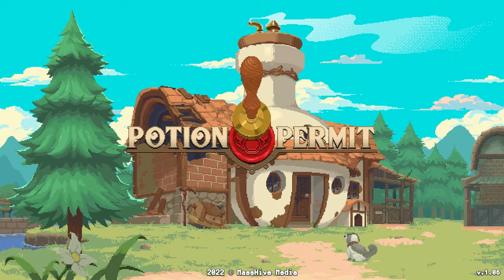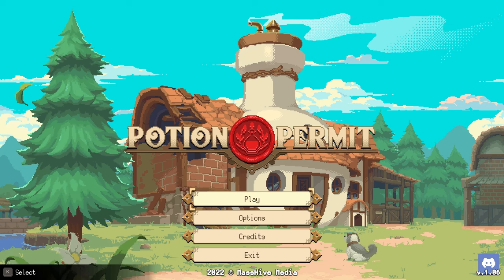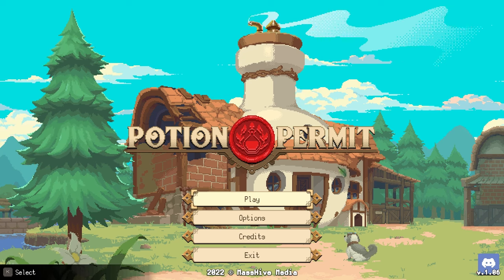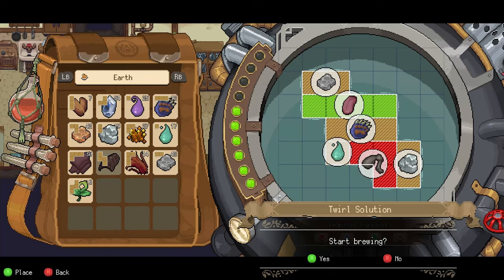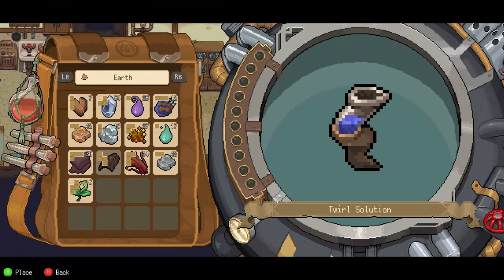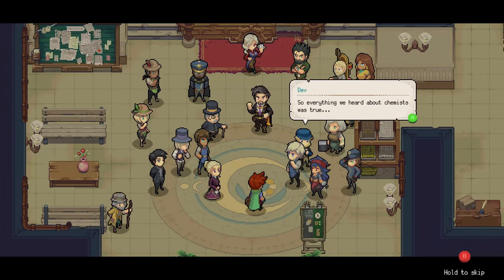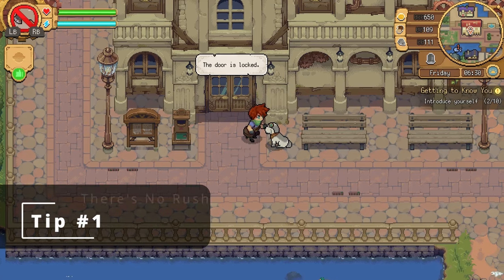Hello and welcome to the channel. Today I'll be giving you a number of helpful tips and useful info to use during your first playthrough of Potion Permit, a cozy slice-of-life sim in which you try to convince a small town to let you heal their infirm by injecting them with bits of bugs, rocks, and tree sap. Yeah, I'd be suspicious too, Mateo. Now let's get started.